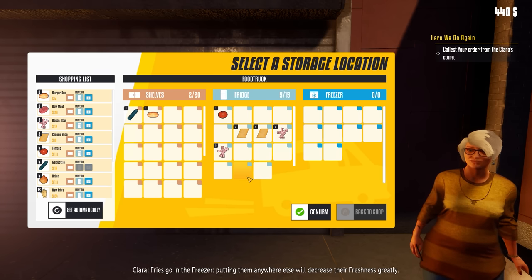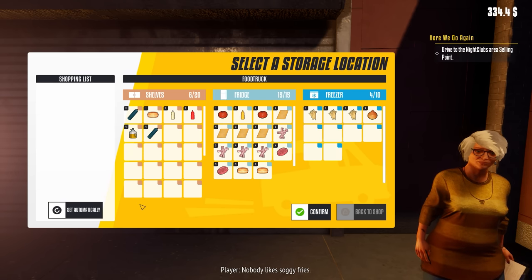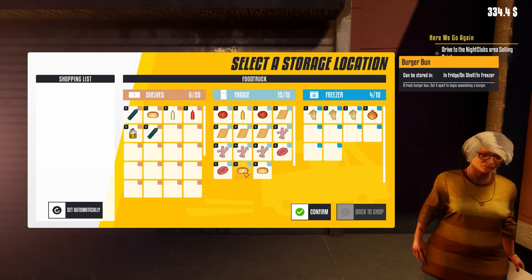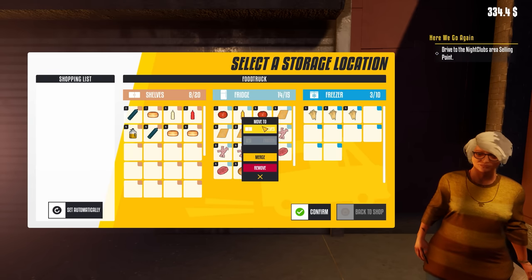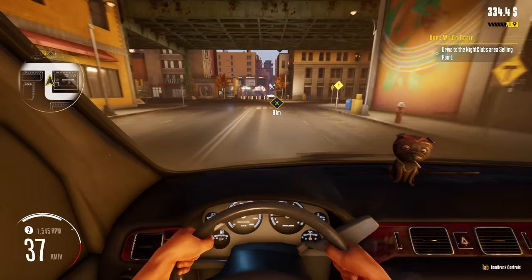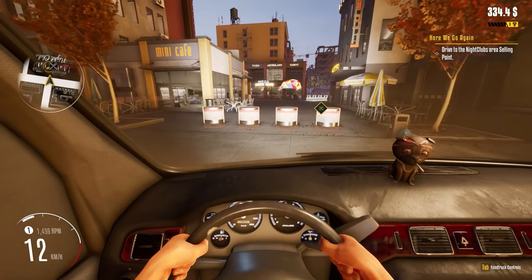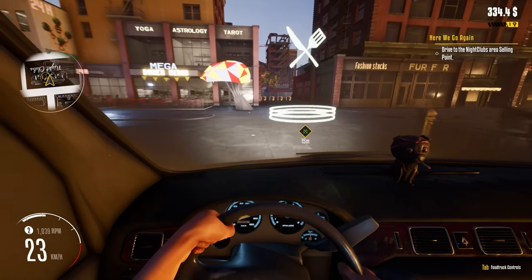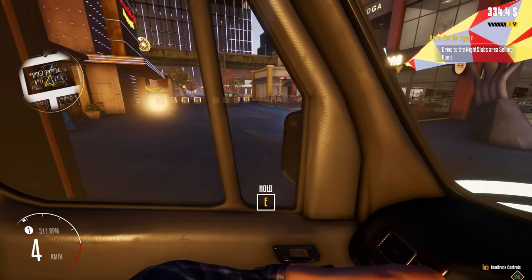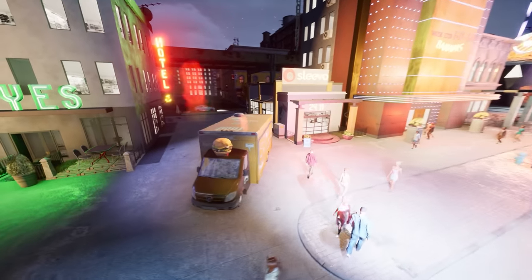Oh, there's Clara — hello Clara! Now is where the freezer comes in handy. Fries go in the freezer — putting them anywhere else will decrease their freshness greatly. Keep that in mind. Nobody likes soggy fries — automatically stored. Make sure buns didn't go to the fridge; they did, so we move them to the shelves. Mustard goes on the shelves as well. We need to go in here — there are bollards up. Will they go down? Yes, they will. Here's the nightclub spot. People are dancing by the bananas — there's a party!